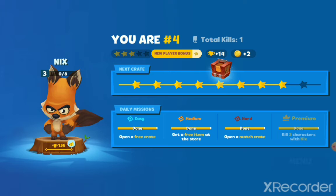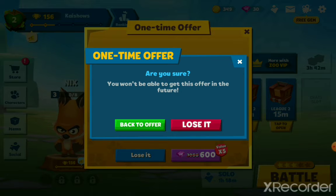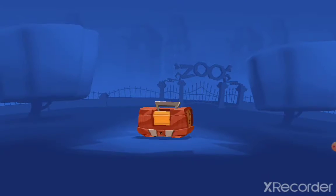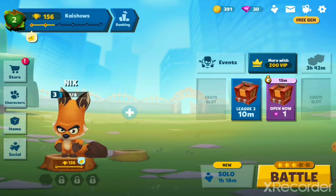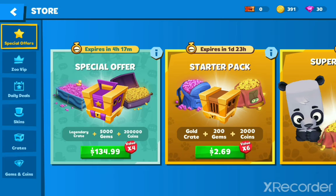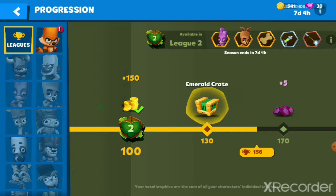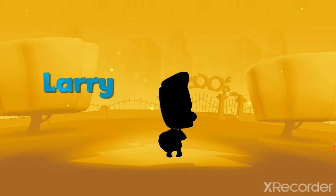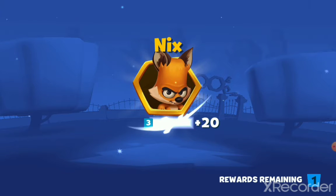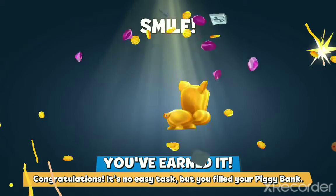Wait, I think we could open a crate before this video ends. I lose it — let's see what's in this crate. A Nyx and some coins. Let's unlock this one. I think we can do one more round. Unlock the emerald crate — what do you have for me? New character — I got Larry!